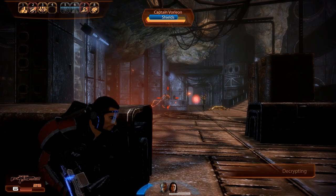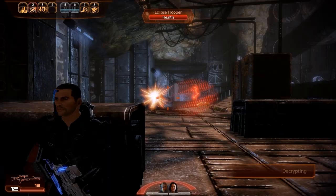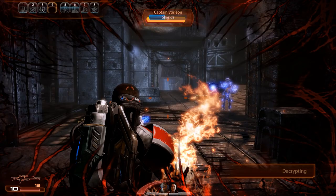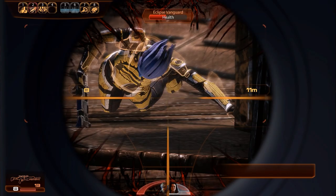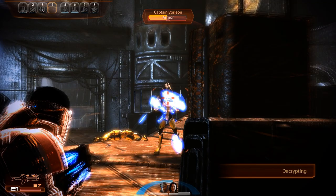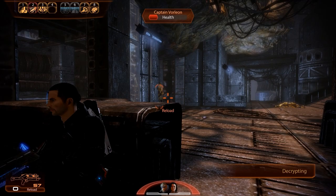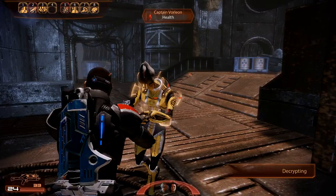We've survived wave two, and the Salarian Captain Vorleon — leader of the third and final wave — has entered the battlefield. As a response we switch over to the missile launcher, not because it's necessarily required but simply because we can restock it after the fight, so we can expend four rockets to thin out enemy numbers. Captain Vorleon has access to a combat drone. Once he's down to only himself, with both shields and armor removed the Salarian doesn't stand much of a chance — for the kill we go with the punch-and-shoot combo, getting us one step closer to the brawler achievement.